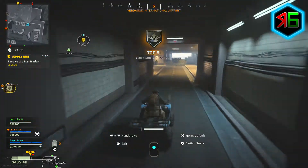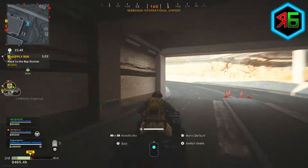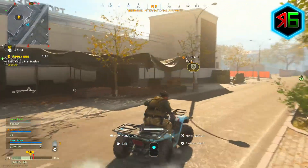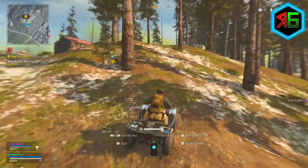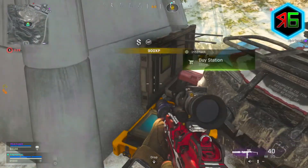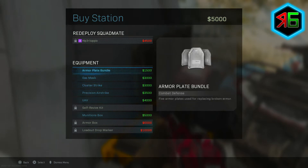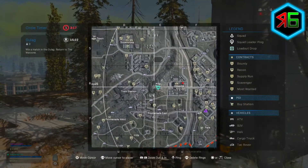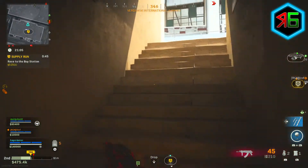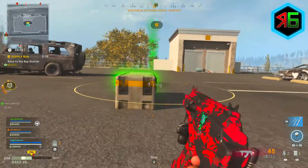All you need to do is get to the buy station and step within the yellow ring around it in less than two minutes. A very useful tip: if you're pushed for time, you don't even need to get off your vehicle — you can literally drive straight into the yellow ring. As long as your vehicle touches that ring, you'll have completed the contract. Once done, you can get off and choose whatever discounts you want — you can buy multiple things, but you need to use the discount then and there. You can do this contract as many times as you want.